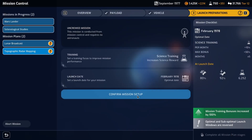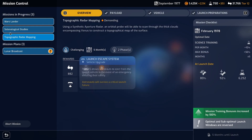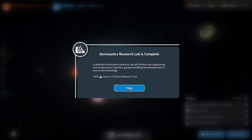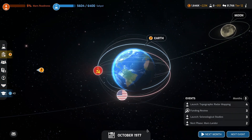This is going to give us our launch escape system, which I would very much like. Our robotics and aeronautics research labs are complete next month, which is pretty great. Check it out — that significantly reduces the time to research things, so that is great.